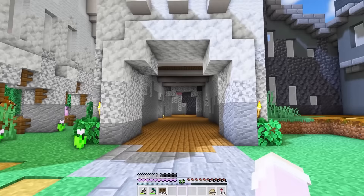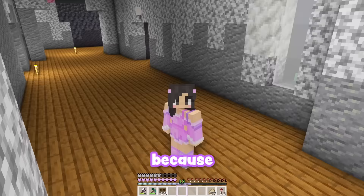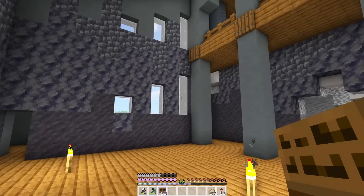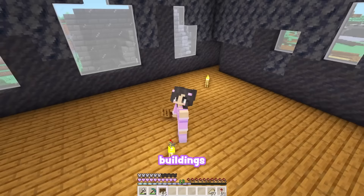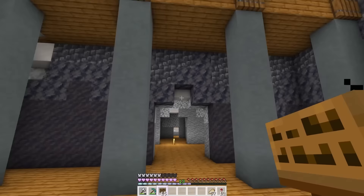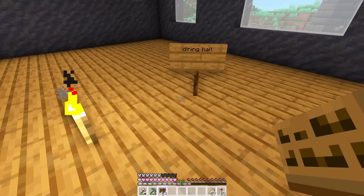This is the main hallway of the castle, the main entrance. I don't know how to decorate this besides maybe some little tables because it's not really that big, so we're just going to name this 'Hallway.' Now I know that I want this to be like the feast hall, the dining room, just because it's so grand — one of the biggest rooms in this building. So it makes sense to have a big table with chairs in here. Let's call this 'Dining Hall.'